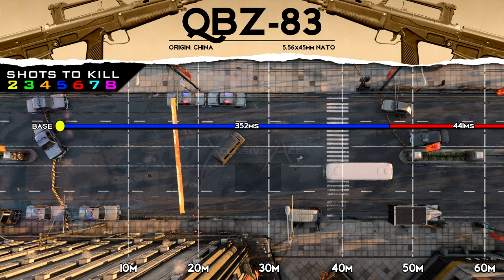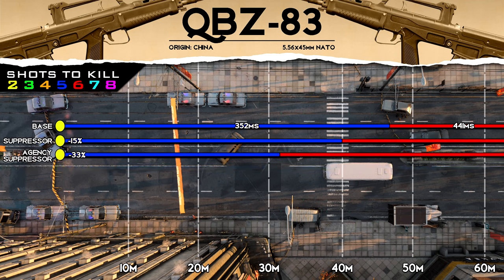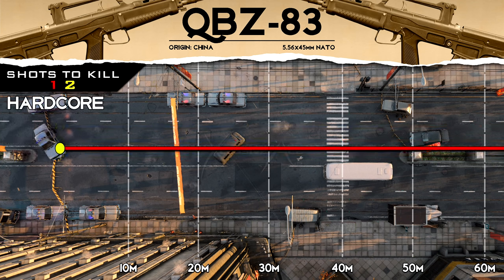Our five shot kill potential extends out to about 47 meters, which is a very solid range value. On most 6v6 maps you'll be just fine without any attachments boosting range, but if you wanted to, you could add one of these barrels for a huge increase to your damage range. A regular suppressor is a 15% reduction to range whereas the Agency Suppressor is a 33% reduction on this gun. As for hardcore, the QBZ is always a one-shot kill unless you're shooting through something or your enemy has armor — this is actually a very underrated gun for hardcore modes.